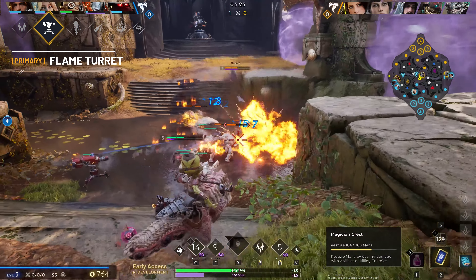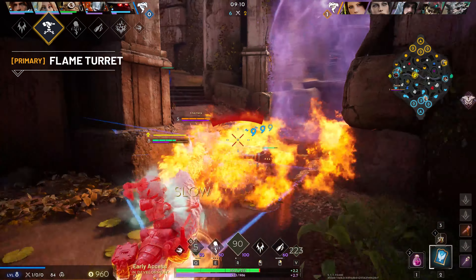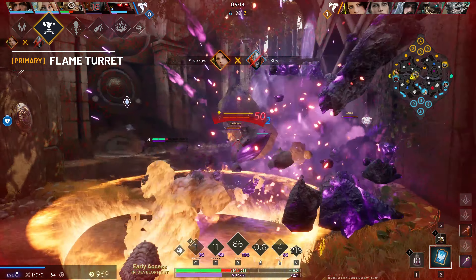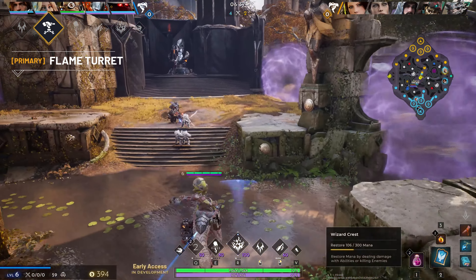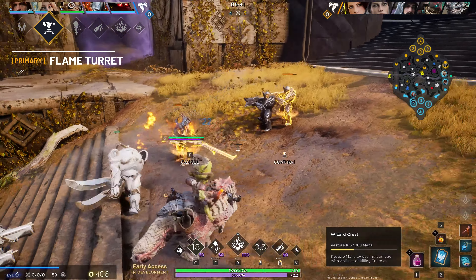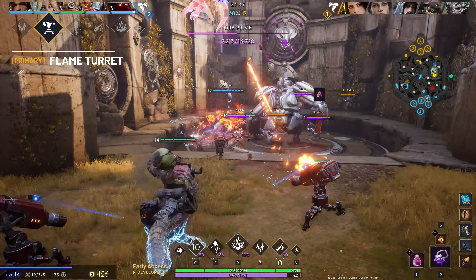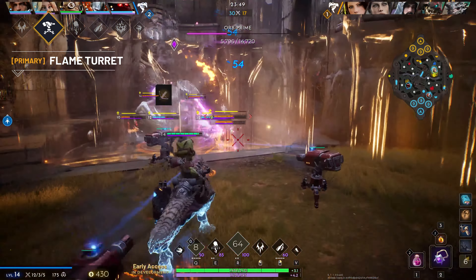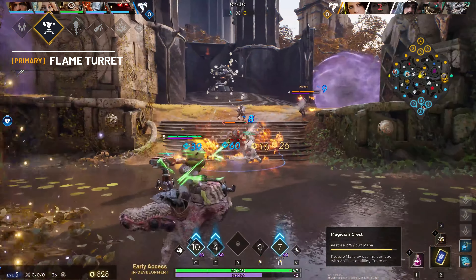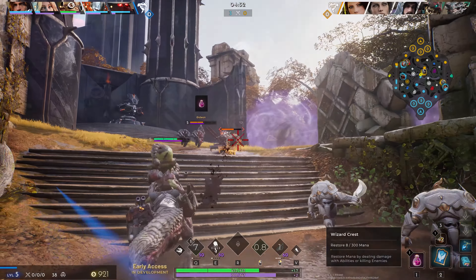Placing a fourth one will destroy the first turret you placed. Additionally, if you leave the area where your turrets are deployed, they'll become inactive until you're back within a certain range. Flame Turrets are a great tool to zone off areas of the map. You could place them strategically in lane to consistently poke your opponent, or around objectives to make it harder for enemies to engage your team. Flame Turrets do have a limited health pool though, so maybe think twice before throwing them down where they might get overwhelmed by the enemy.